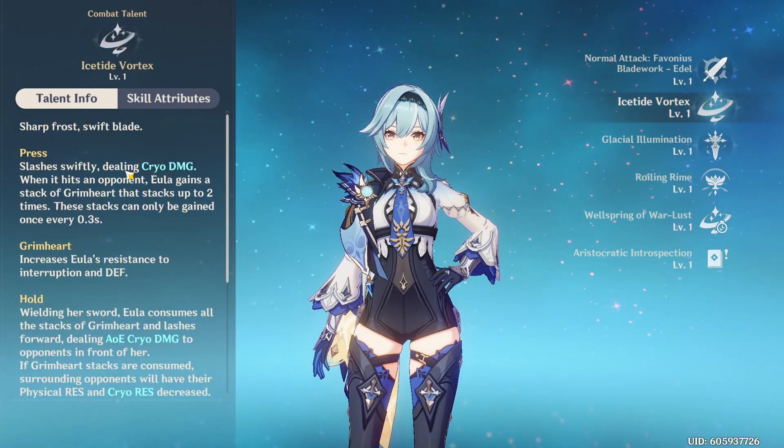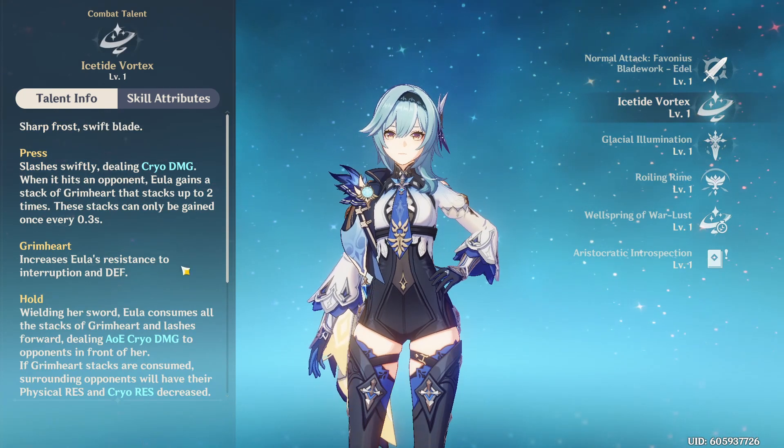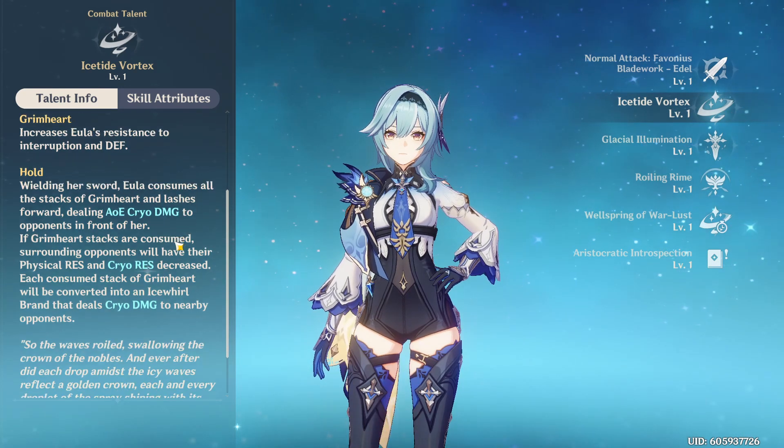Her tap skill is a quick cryo swipe that gives you a Grimheart stack. These stacks give you defense and interruption resistance.